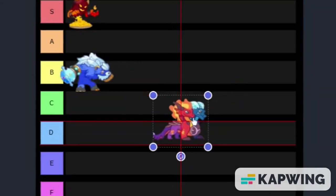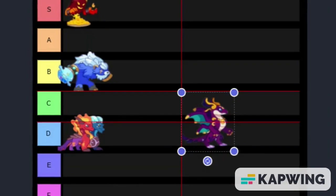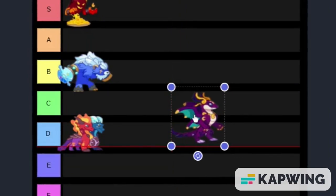Third, we have Shiver and Scorch. I honestly think this thing is terrible. I'm going to stick it in the D tier — it's not quite an F, but it's pretty close. Now we have Nebula. If you've ever watched my channel before, you guys know that I'm a big fan of Nebula and Eclipse, so obviously I've got to stick it up in the S tier.